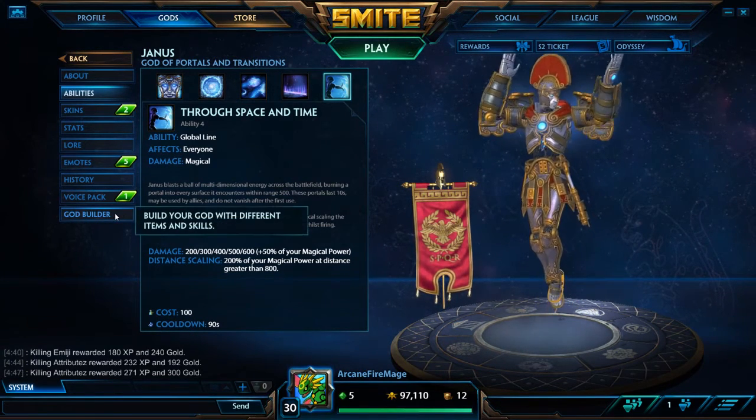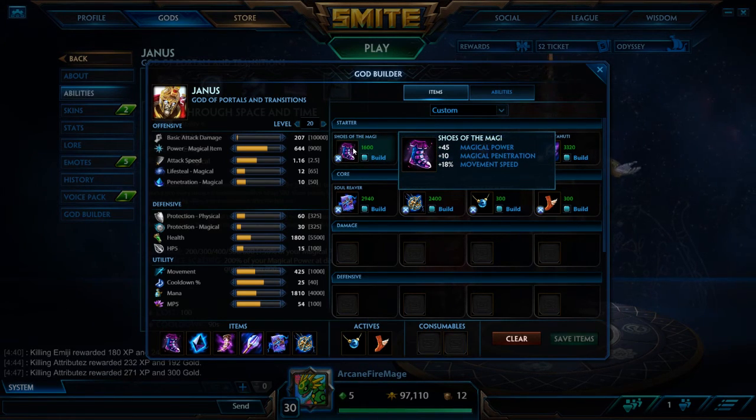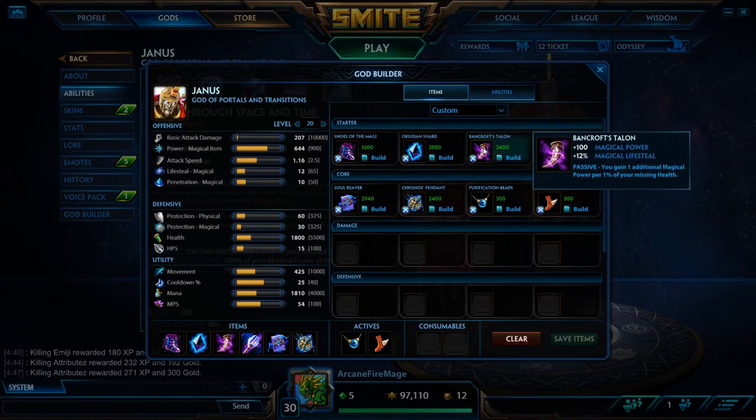First let's go over the items in my god build. We start off with Shoes of the Magi — 45 Magical Power, plus 10 Magical Penetration and Movement Speed. Then we have Obsidian Shard, a good Magical Power boost and some Magical Penetration, which is very nice. Banecrof's Talon is next, which gives a bunch of Magical Power and some Magical Lifesteal.